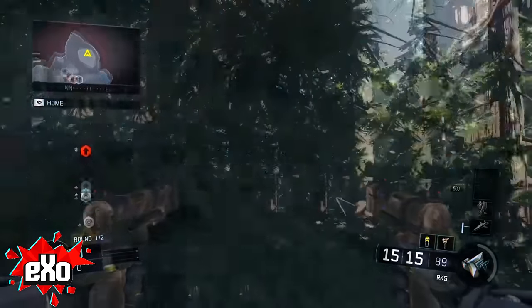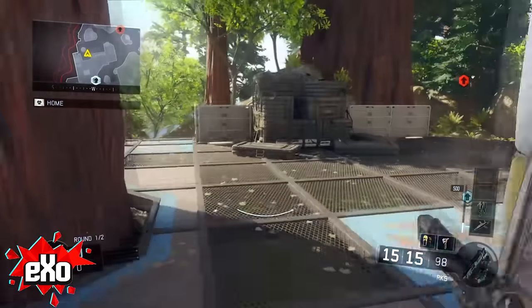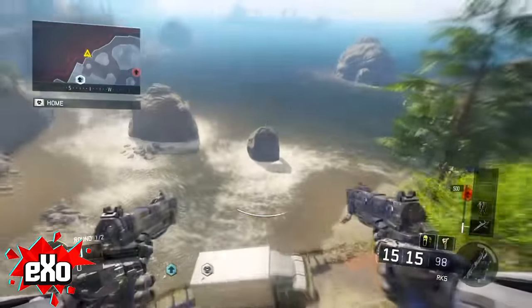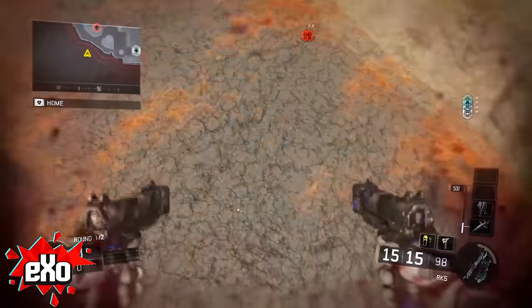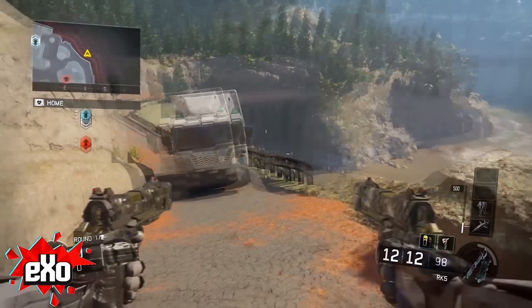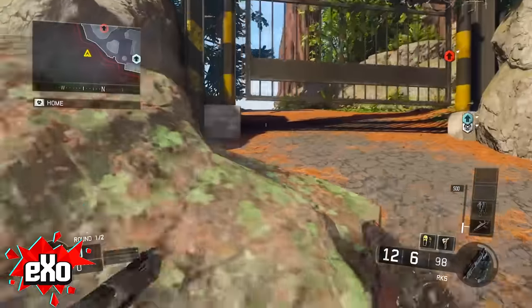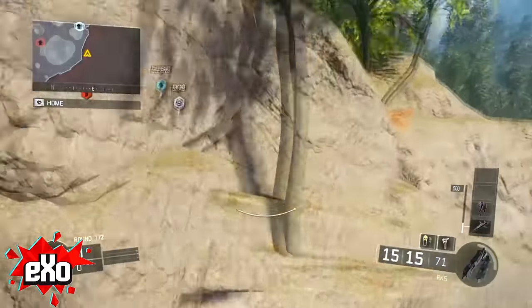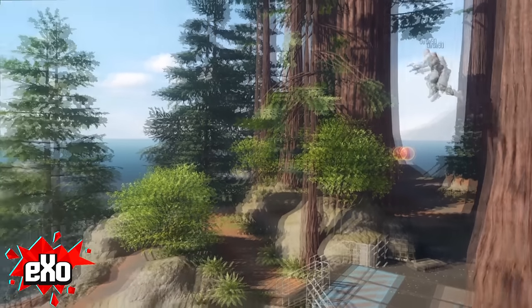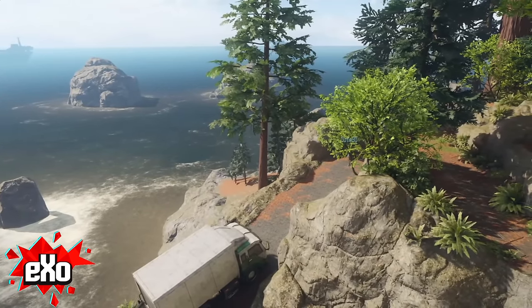These next two spots are outside the map in the same area, done with different ways. This first one is pretty unorthodox — you want to jump over on this tree as high as you can, get your boost back and then jump off the tree, around the rock, over the truck, onto this road here. Sometimes you want to have reject because it does take a lot of life away. If you use your last boost correctly you should be able to make it no problem — it really just takes practice. It takes three boosts: one around the rock, one over the truck, and then one to land right on the road.